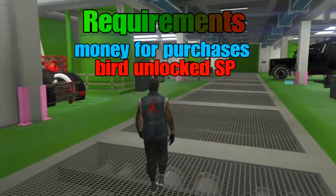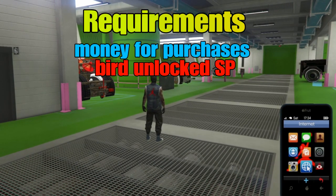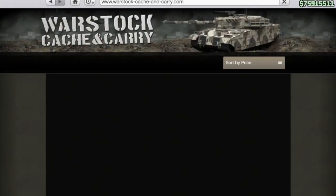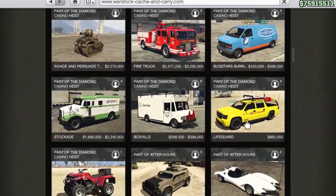Our first step is we need to make sure we have a bird unlocked in story mode. Many of you guys are familiar with that, but we'll need to go to director mode later and we'll need a bird to show up there. First I've closed my application and came right back.